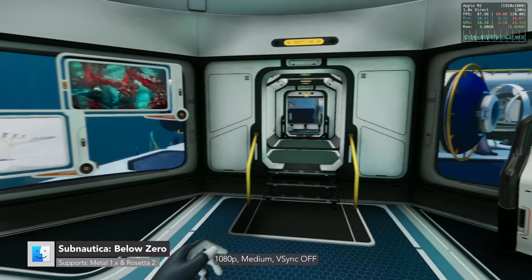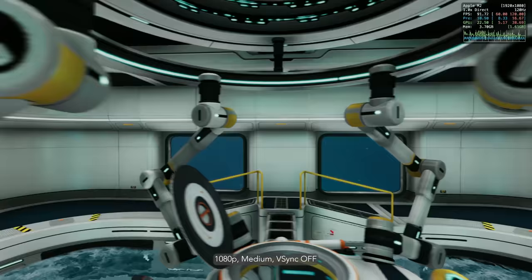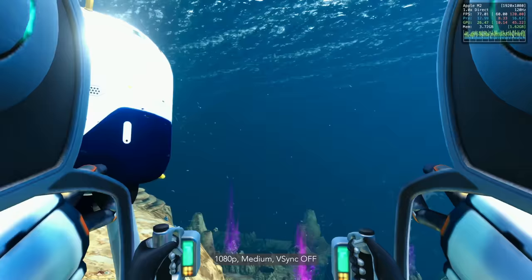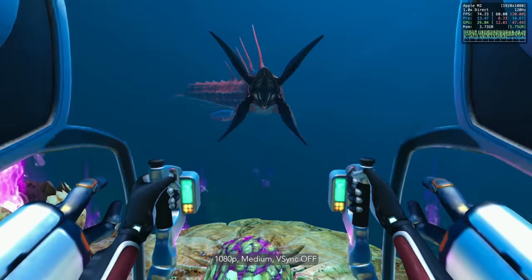Unknown Worlds have added Metal support to Subnautica: Below Zero, so it runs incredibly well on the new M2 MacBook Air, even if it's probably only Metal 1. At 1080p medium settings, I'm seeing typically over 60fps. In the past, it only received 30fps at 1080p medium on an M1 MacBook Air, so this is quite a big improvement.